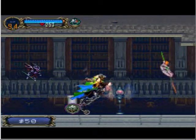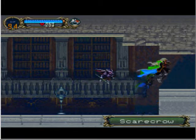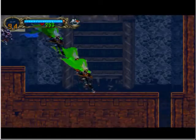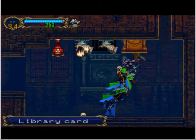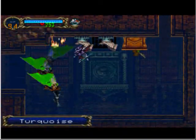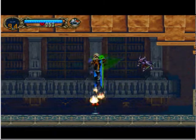Now this guy, the Tin Man, has quite high defense — not health, sorry, that was my mistake. And when it's low on HP, it will just keep firing lasers at you, so you have to watch out for that.